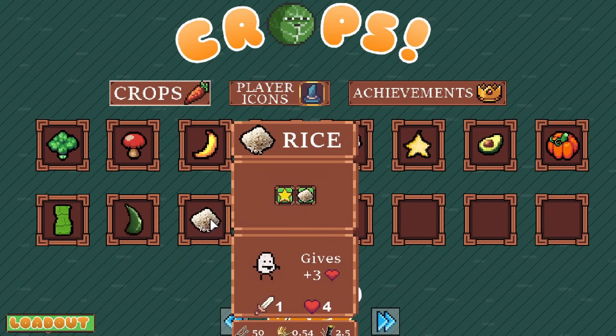We have Rice. What is that? Star? Do you have to have the star next to it? Gives plus three health. I'm interested to see how Rice functions.